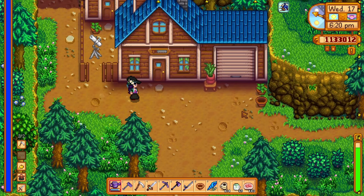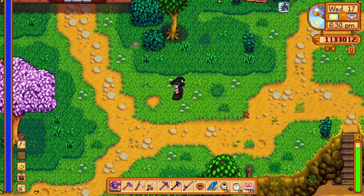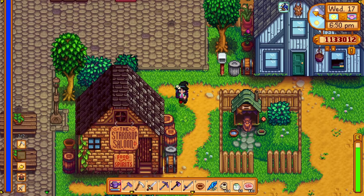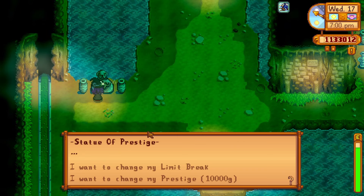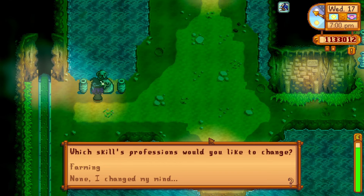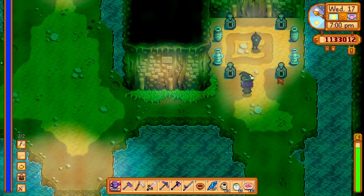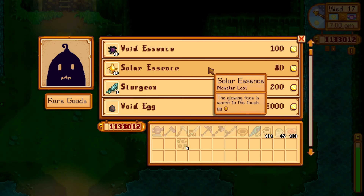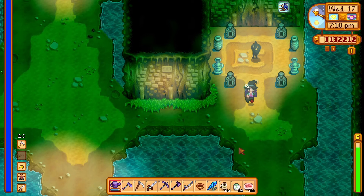6:20 — what now? We could go see Krobus and buy some solar essence, and then maybe after, go into the mine and do a bit of a bug hunt. I think that's going to be the plan. Oh, we can change professions as well — that's good to know.